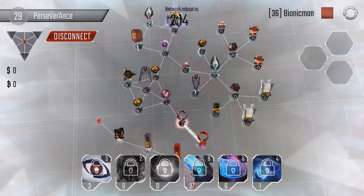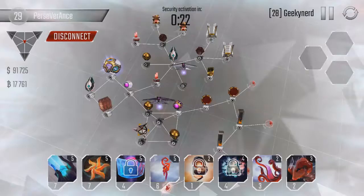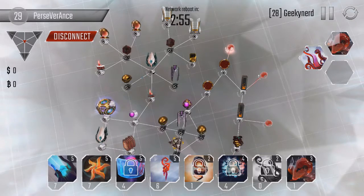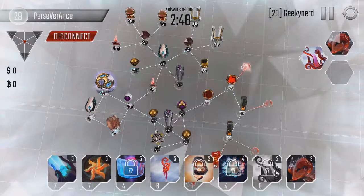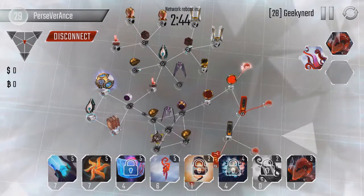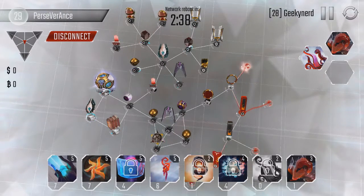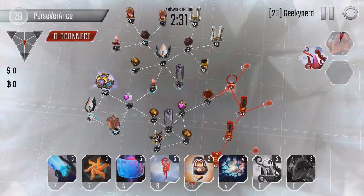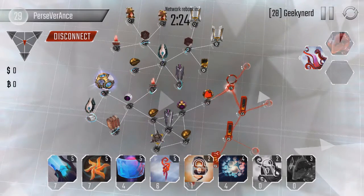We also got level 28 Geeky Nerd, a kraken user. He actually has six worms, which is pretty weird — why would you need six worms? The whole purpose of the worm is so you don't have to carry as many programs, but six worms is like 18 slots. Even one worm is 15 slots that could have gone into beam cannons or something.